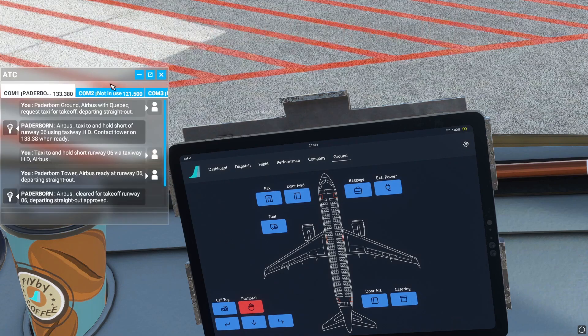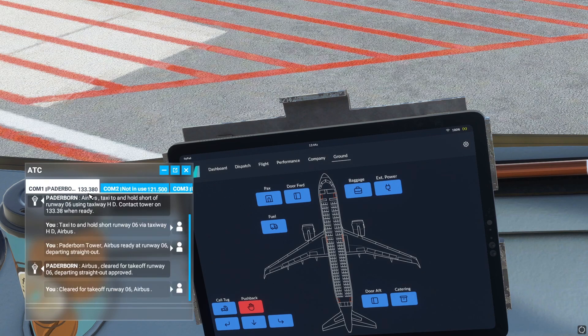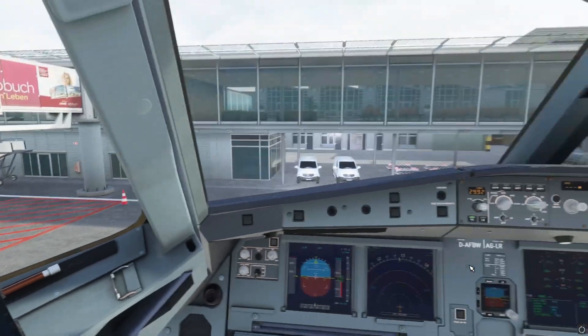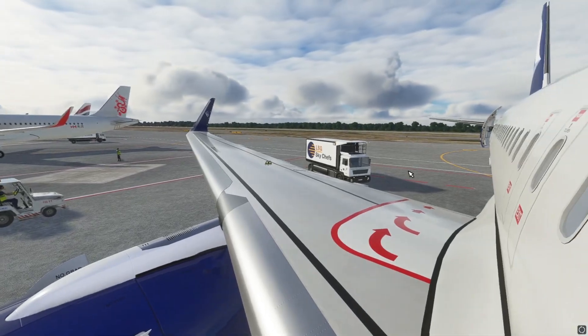If you guys have a look at this — you'll know that if you want to contact ground, you have to press request baggage and then it takes quite a while to process, and you can't do them all at once. But with this one, all you have to do is press what you want: you can press the jetway, the baggage, and the catering, and literally — if we have a look — the jetway is coming, the baggage is coming, and the catering is coming.